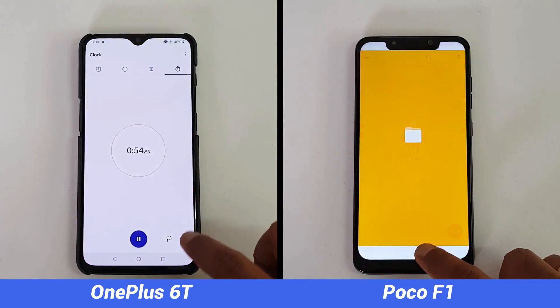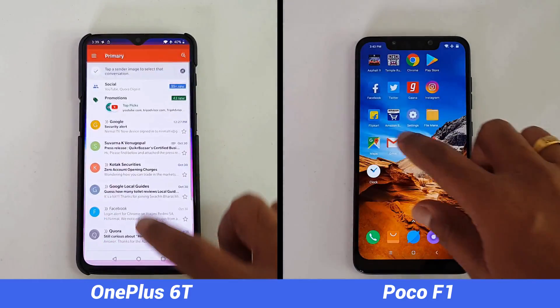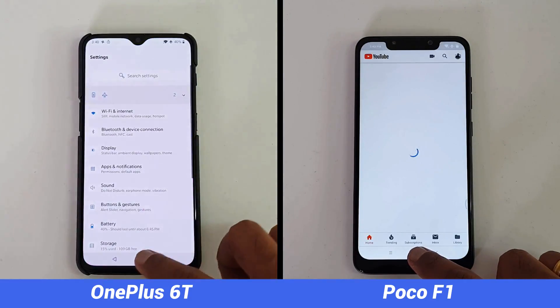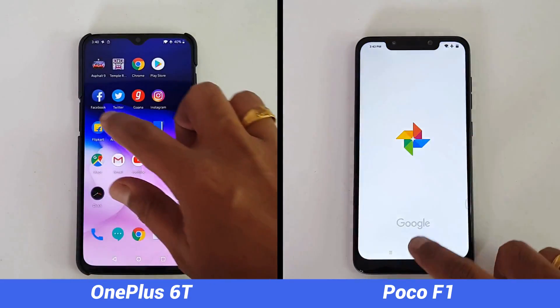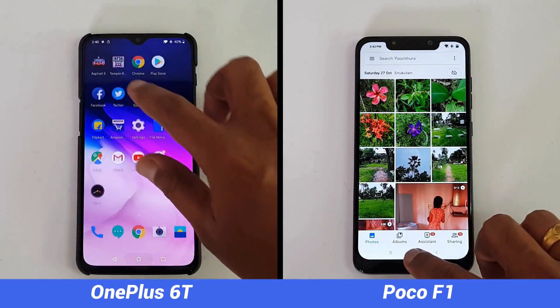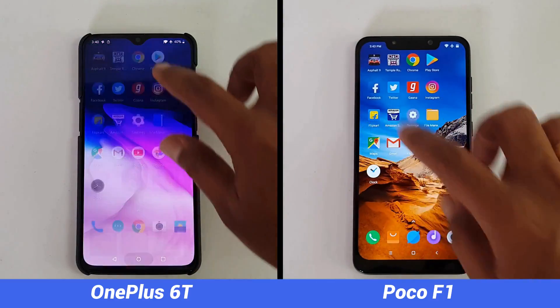In the first round you can see that the OnePlus 6T completed it in just 55 seconds — that's really incredible performance from the Oxygen OS. You can see how blazing fast the apps loaded on the OnePlus 6T. This is closely followed by the Poco F1 at 1 minute and 7 seconds, so almost a 13-second difference between these two devices in the first round.